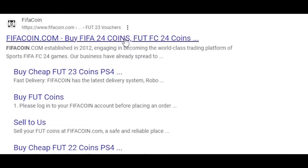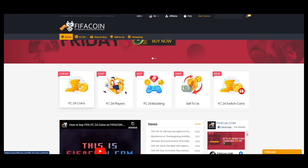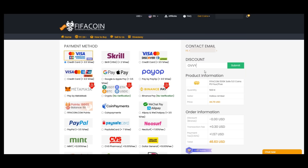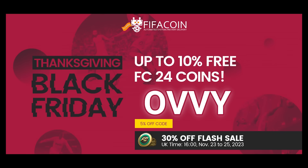Black Friday is here. Enjoy the sales on Fifacoin.com and get the cheapest coins for your club with the discount code OVI. Link will be in the description down below.